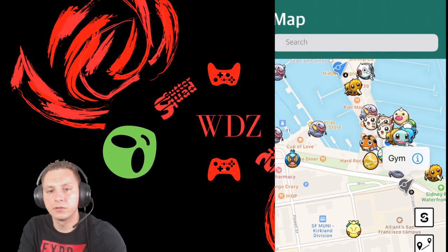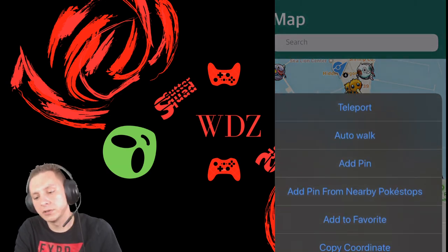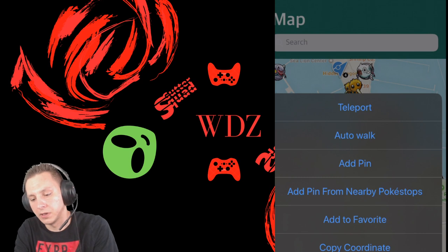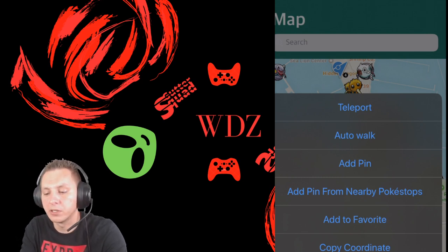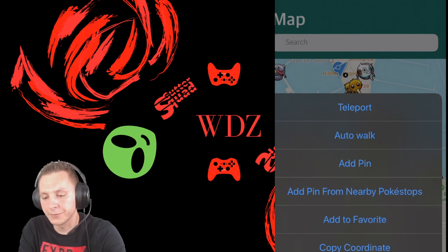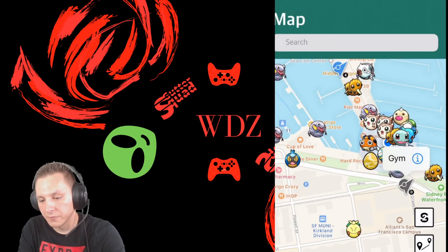You click and hold and then you get this menu. You can do add to favorites, add a pin, auto walk, teleport, and so on — similar to iSpoofer.